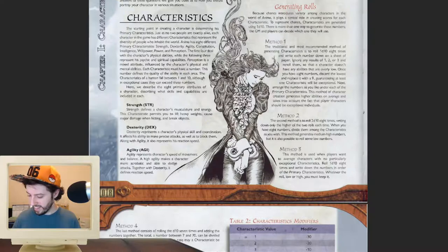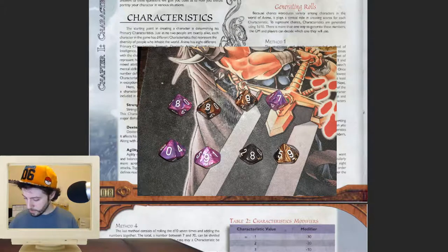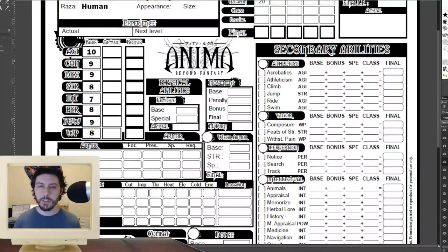We rolled stupid high. The result we have there is after re-rolls and after changing the lowest result to 9. So we're going to go ahead and just plug that right into the stat sheet. Feel free to be completely jealous of this array — it's ludicrous. We don't have any bonuses or penalties to our Raza, so our base is equal to our actual.